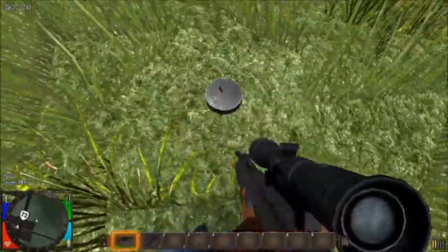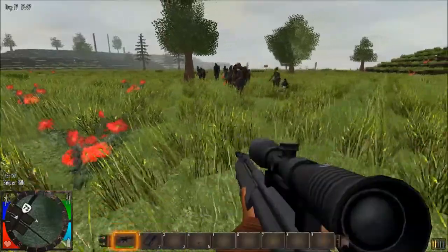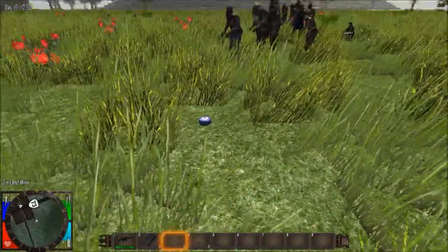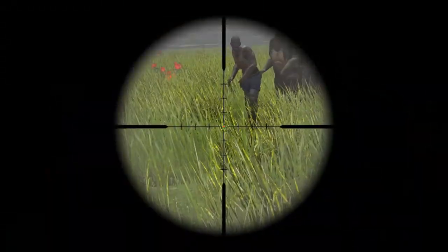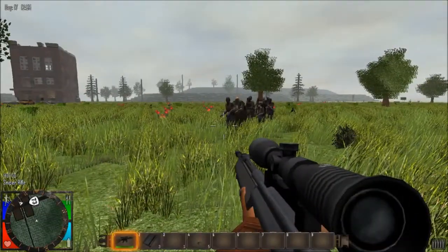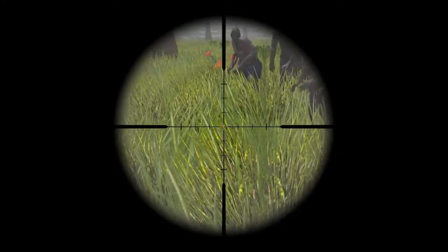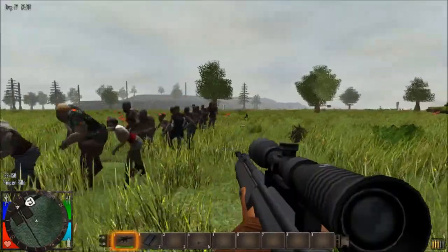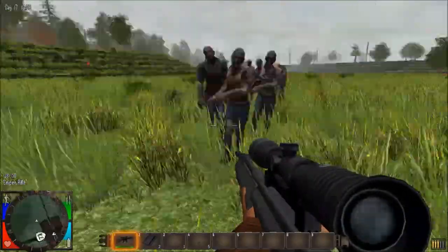That one is supposed to be the most dangerous. So we'll leave that for a second because we'll start off with the small ones and then see how we get on. Now the only way I've found to actually blow these up is to shoot it with a sniper rifle, which seems a little bit dumb but nonetheless. So that really does pretty much nothing — it didn't even singe the grass.